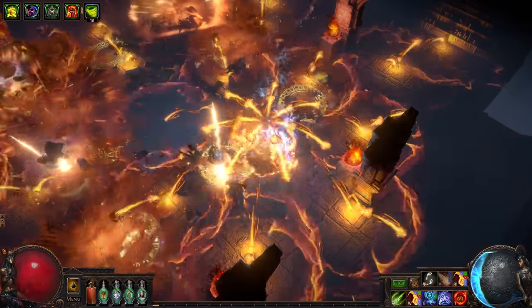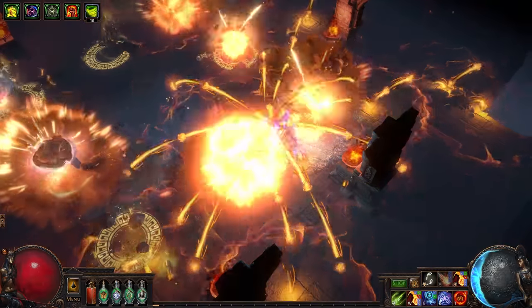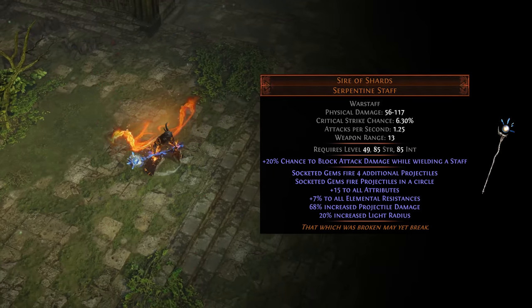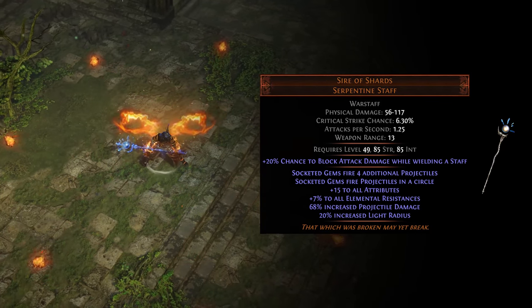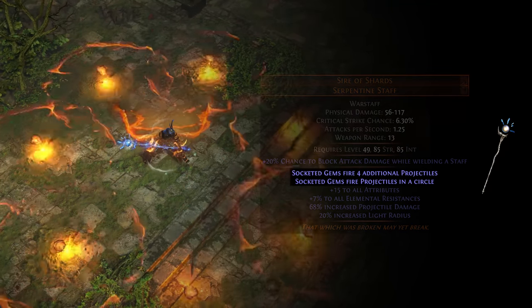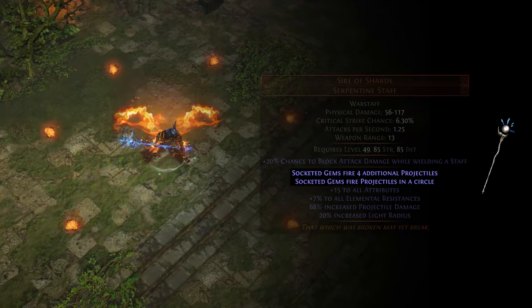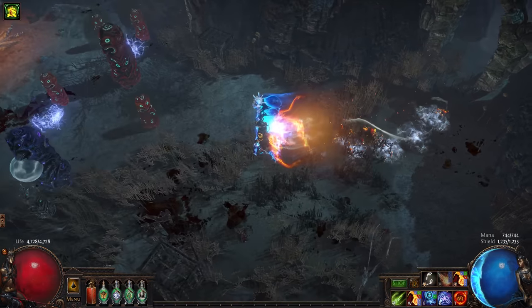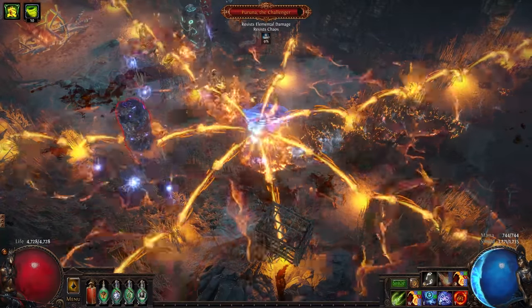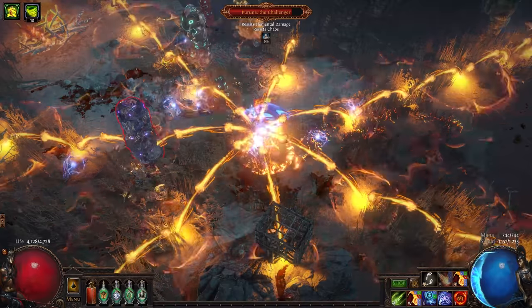We'll talk more about this later. Naturally, we want to fill the screen with these until our eyes bleed. The best way to do so is the Sire of Shards unique staff. This iconic weapon adds additional projectiles and fires them all in a circle around us. The key here is that the projectile pattern is terrible for single target, hitting everything except what we're aiming at mostly.